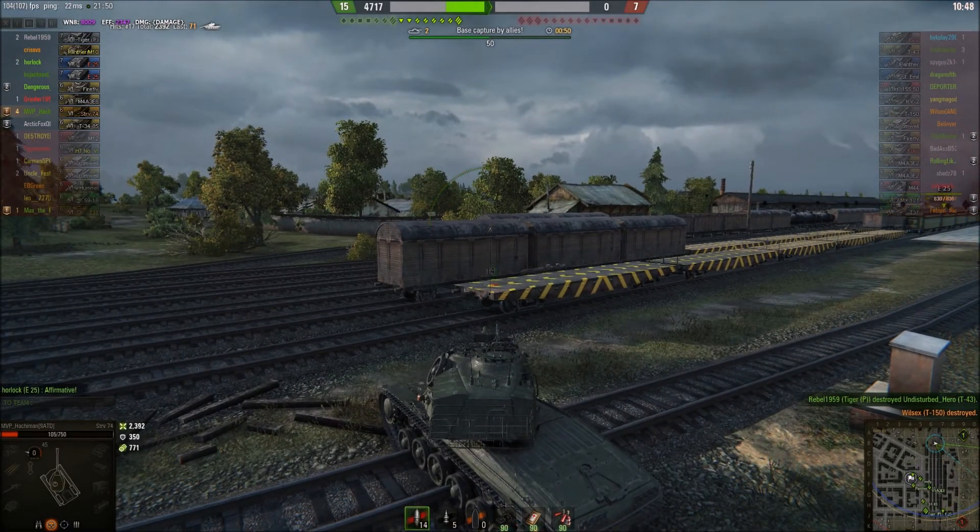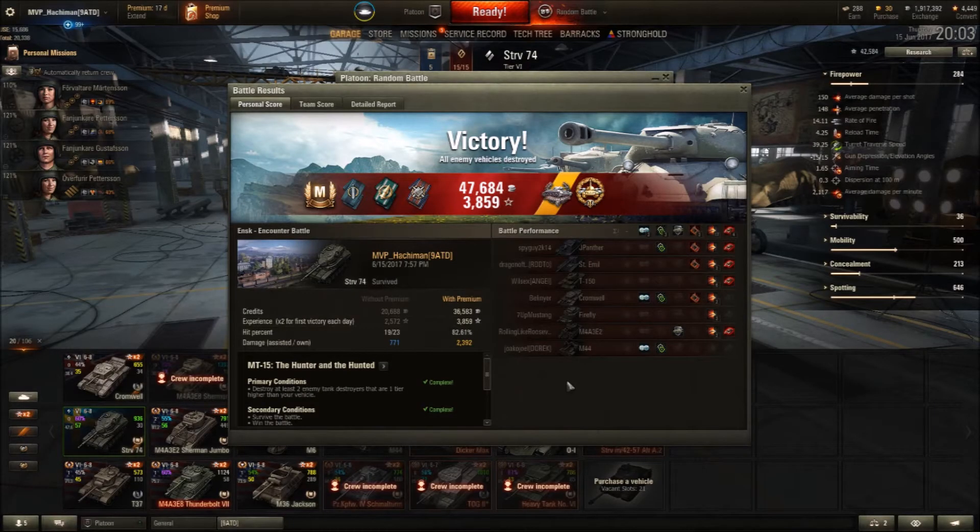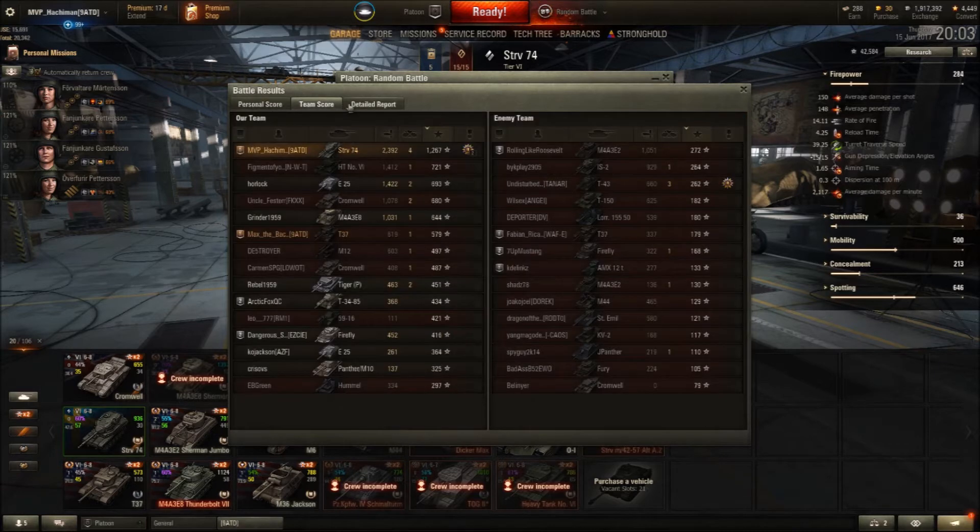Quick, fast-paced action — less than five minutes. Let's take a look at the post-game stats. The Ace Tanker in the tier 6 Swedish medium tank, with the High Caliber and the Levislejos Medal — however you pronounce it — which is for killing at least two tanks or tank destroyers that are one tier higher. Almost 2,400 damage, almost 800 assist damage, with the High Caliber Award going to a tier 6 medium in a tier 7 game. Top of the team by over 500 base experience points. Just completely ruled this one.